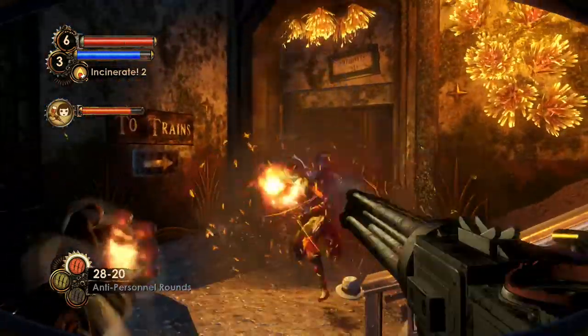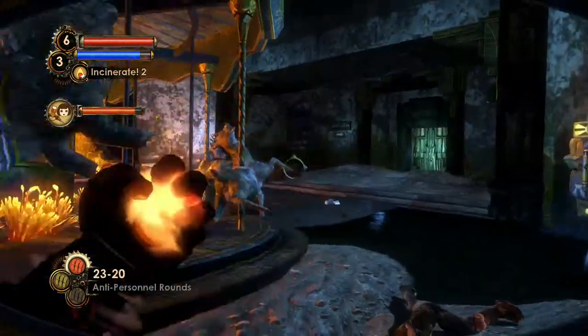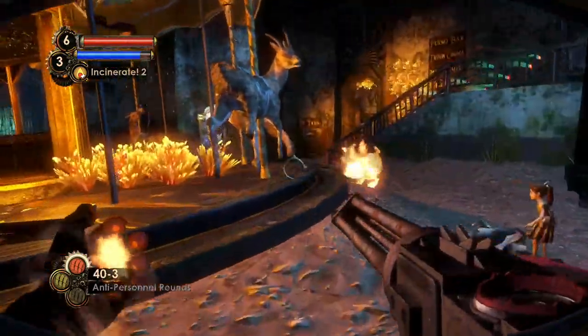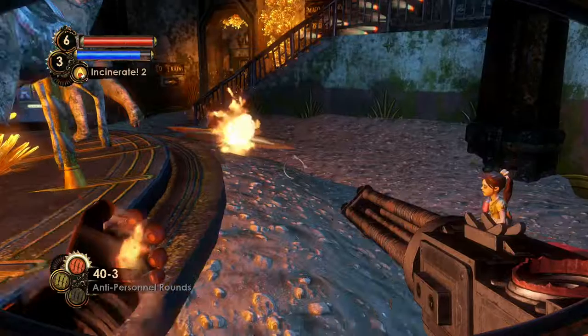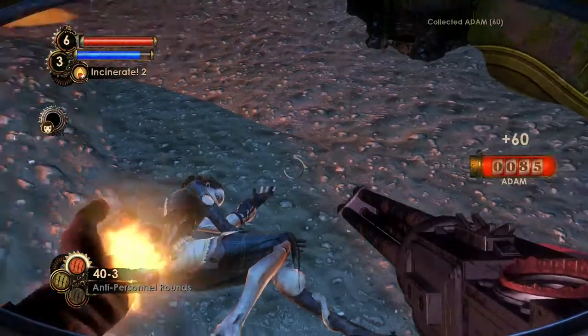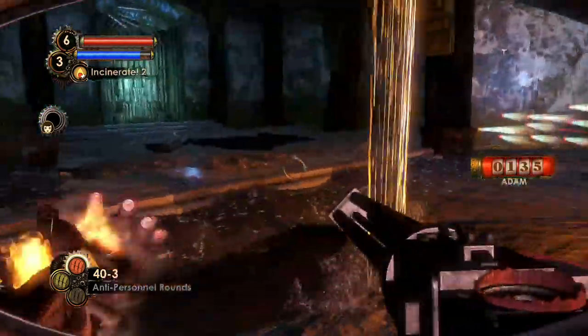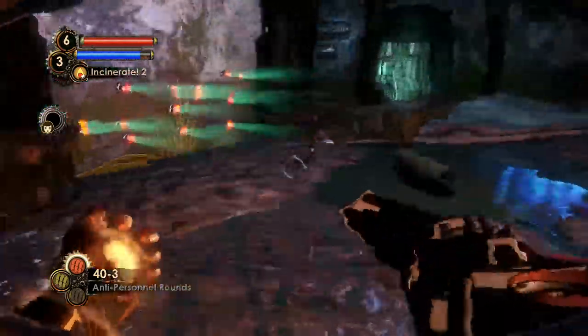Bees! I put down a bee swarm trap as well, because those are really, really nice. As you can see, they've just stopped those splicers in their tracks. That tonic is really doing work, because I don't think anything just triggered. I put down amazing traps and nobody triggered them.